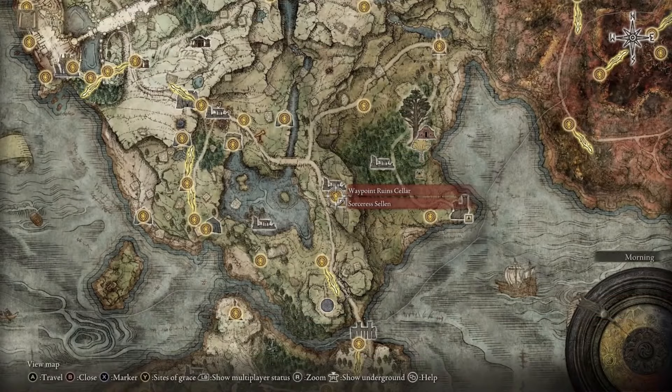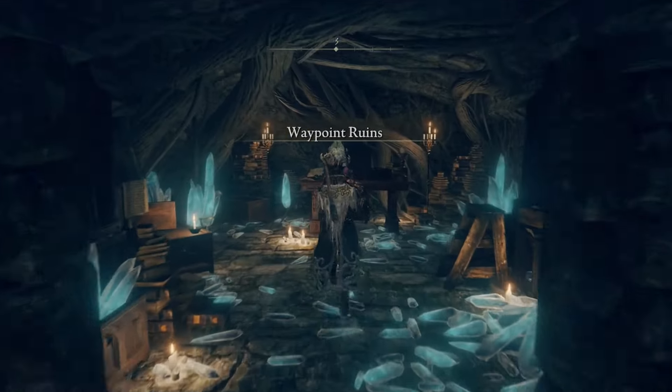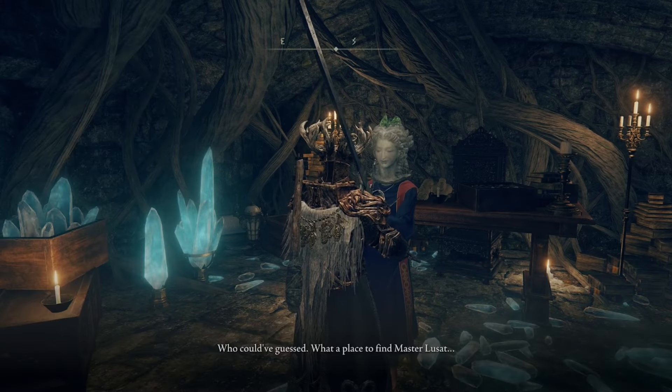Finish out the dungeon and head back to the Waypoint Ruins Cellar Site of Grace, where you'll find Sorcerer Sellen and can hear her request about finding her actual body, located in the Witchbane Ruins. You can also tell her the location of Lusat.